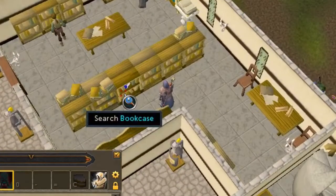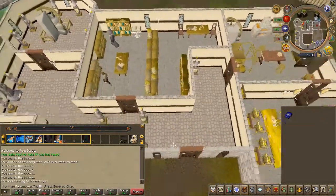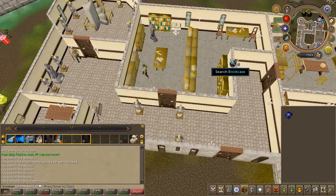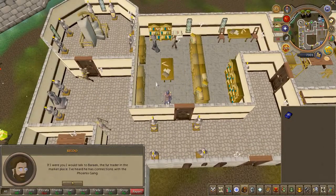Go ahead and search this exact bookcase that I searched. You'll find a blue book. Go ahead and read it and make sure to go through all the pages. Speak to Geraldo once again and choose the first chat option to ask him about the Phoenix gang.